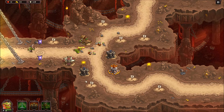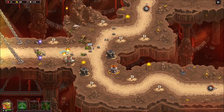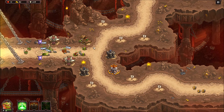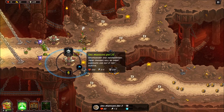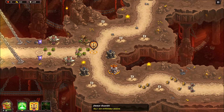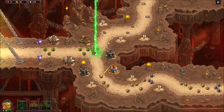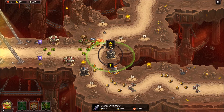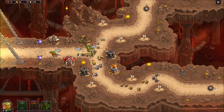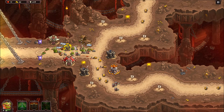We got one guy through - he slipped past while I was busy chatting. My foot soldiers are getting murdered, so I probably need to upgrade them a bit. The spear chuckers come in real handy for softening up the guys that everyone else is shooting at.